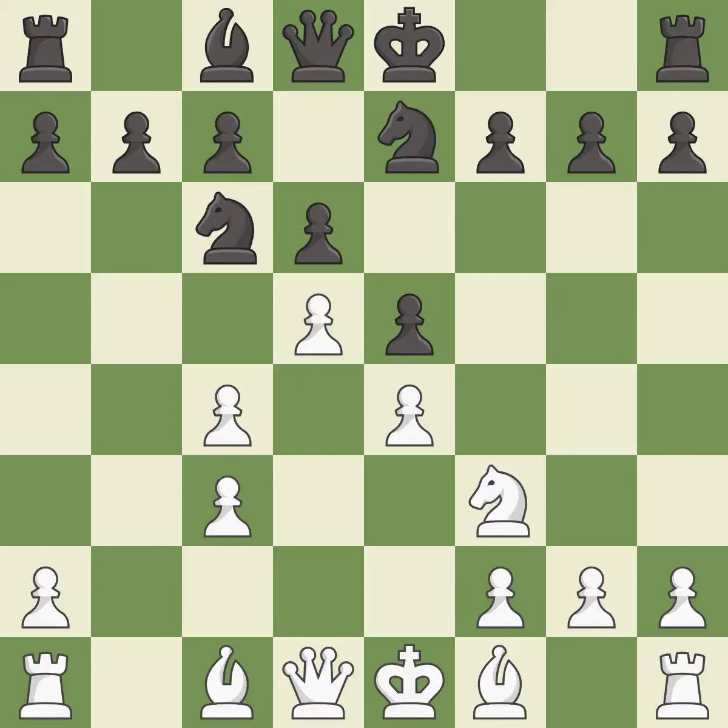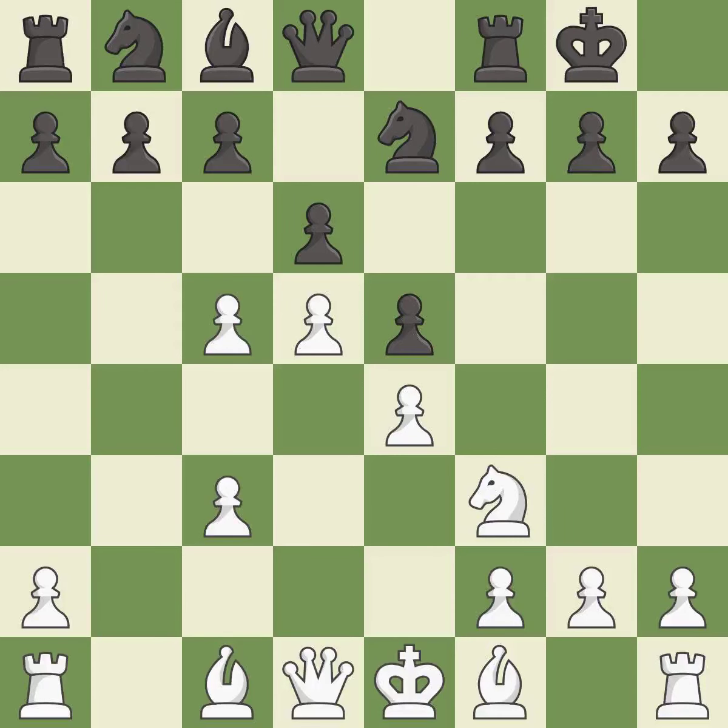This misses an opportunity to develop a bishop off its starting square — it is an inaccuracy. This move puts the knight on a safer square; it is best. Castling gets the king to a safer square, out of the center of the board, while also developing a rook. Castling kingside tends to be safer because the king is further from the center — it is excellent.